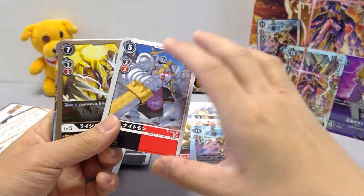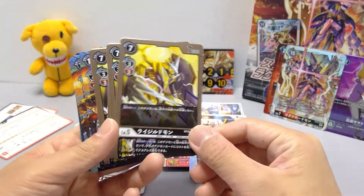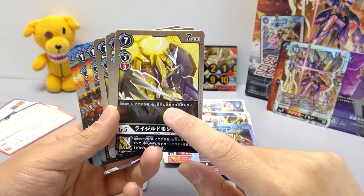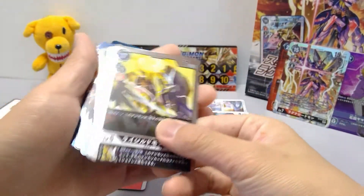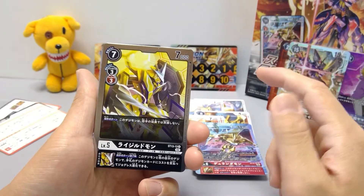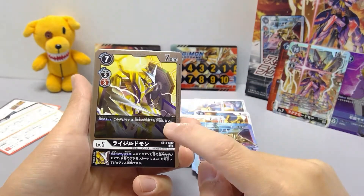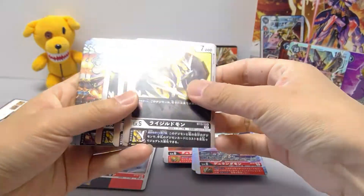Four copies of Raijirudomon — seven-cost, 7,000 DP from black or red sources. On your opponent's turn, this Digimon cannot be destroyed by opponent effects — so it's only removable through DP reduction or bounce, not destroyed outside of battle. Its inherited effect is the same as Duramon's: at end of your turn, this Digimon and another you control may Jogress with a Digimon from your hand. It is a rare, so it's foiled.